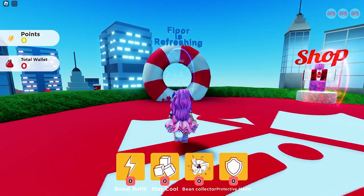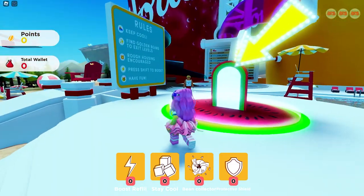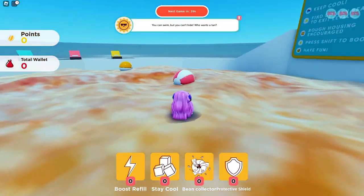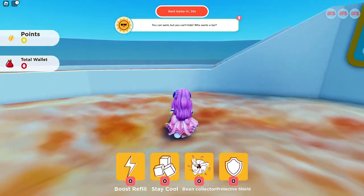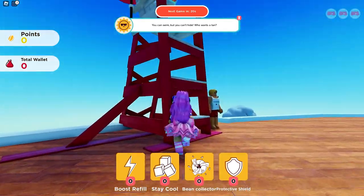The first coin can be found in the minigame. Go here to teleport, then enter the portal to join the minigame. The first coin can be found at the lifeguard chair — right here.